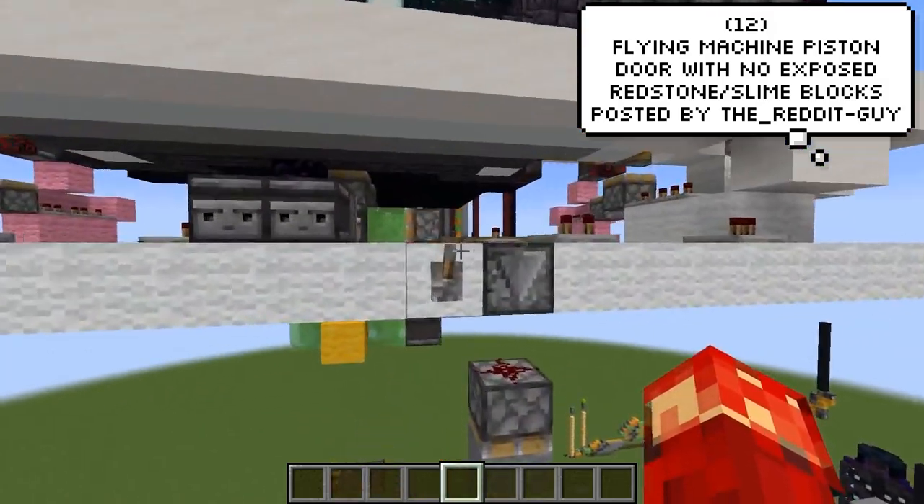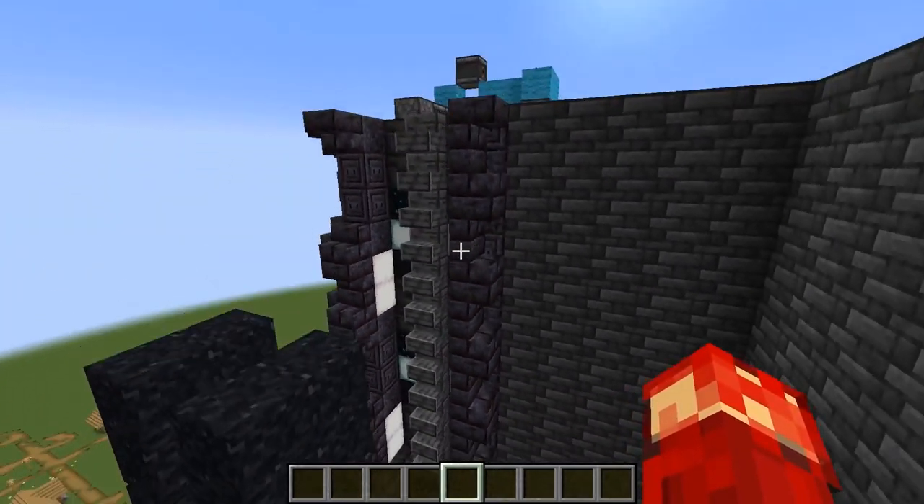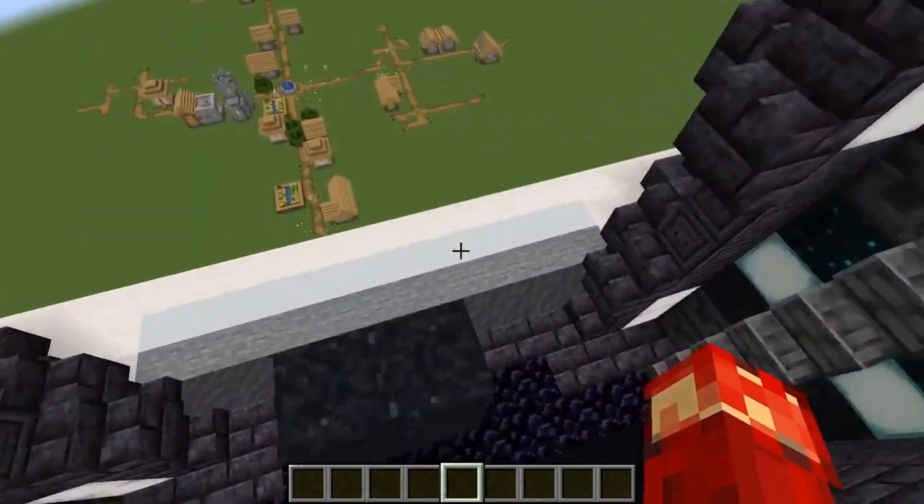The Reddit guy is showing us a flying machine piston board with no exposed redstone or slime blocks. You should definitely go check him out if you're interested in this kind of thing — he has a lot of cool projects on his page.